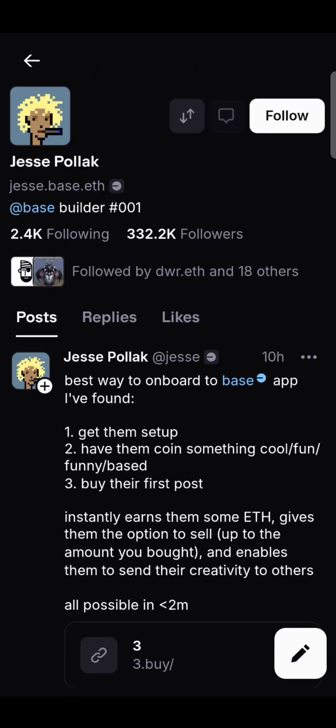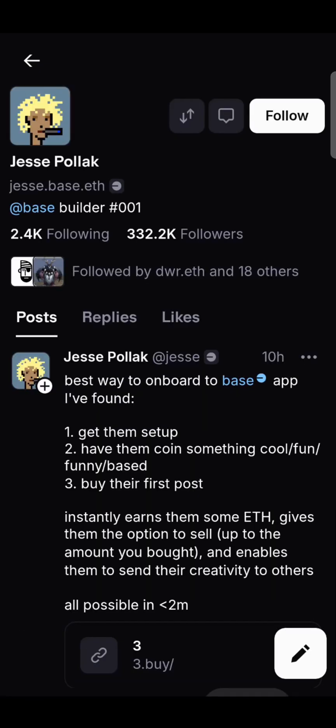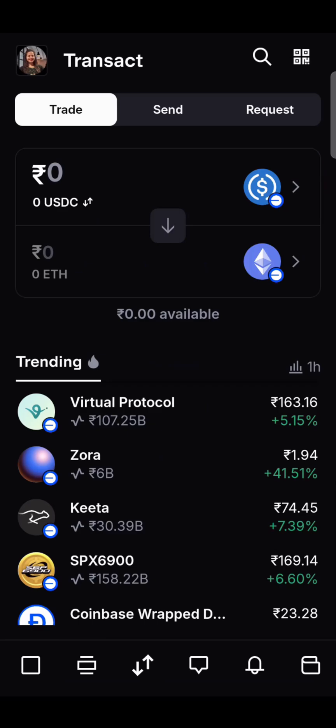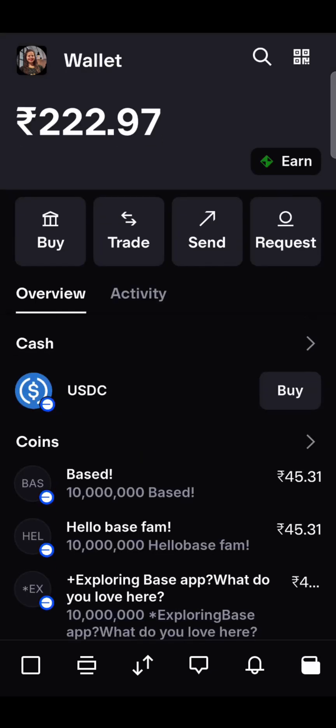If you want to chat with anyone, go to their profile and click here and you will be able to chat with them. Here you can also do trades.